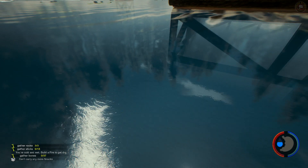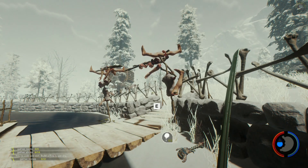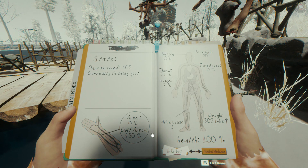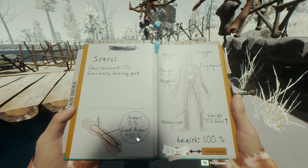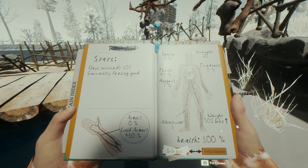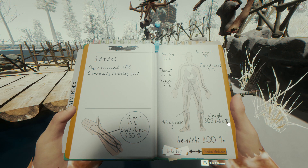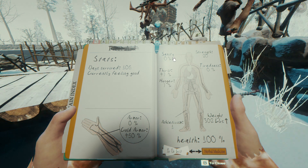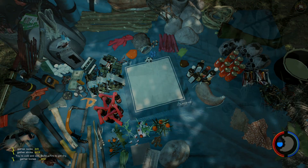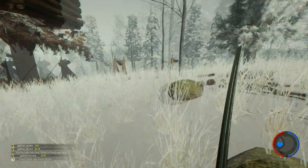Let's check our stats — I have not checked them once since we started this season. Armor is 450, weight is 302 pounds, game edge at 105 days, and sanity is zero. That's fine with me. We're a little bit tired but nothing showing on the meter.